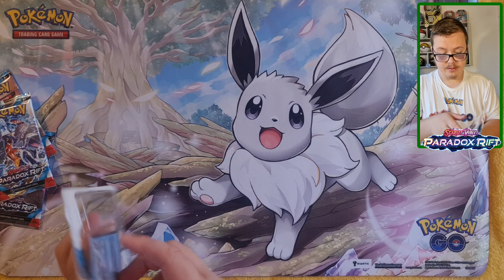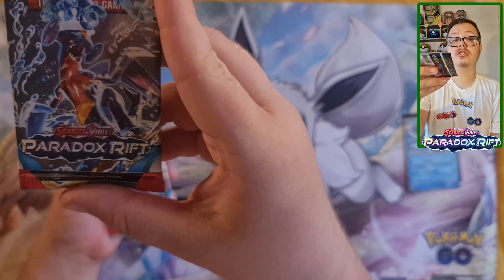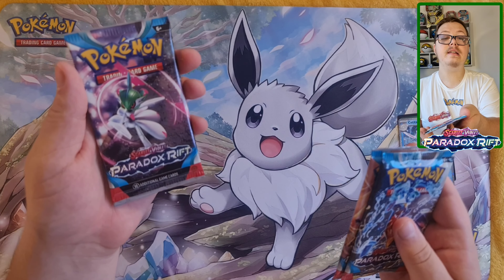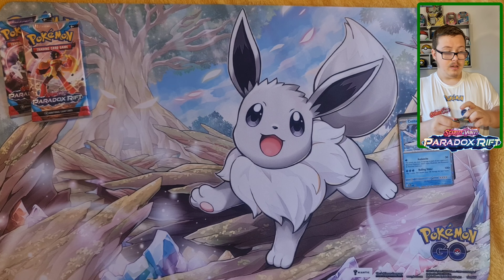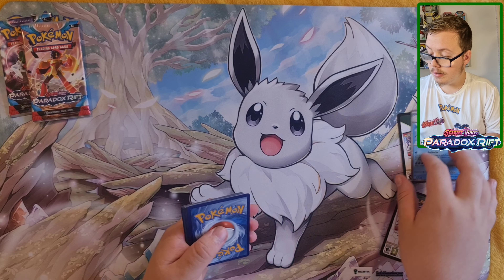I'll get this pretty cool looking Holocititan promo card. And obviously with 3 packs I've gotten a Terrestrialized Garchomp, Armourouge, and Iron Valiant. So I'll do that in this order.